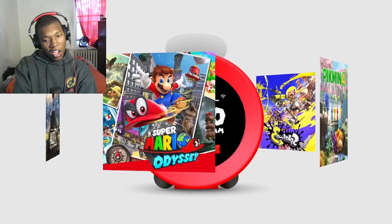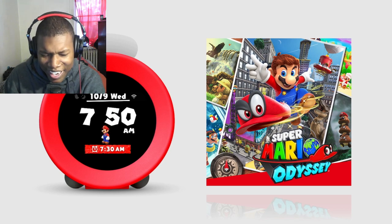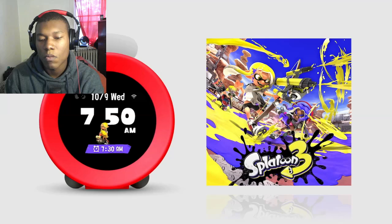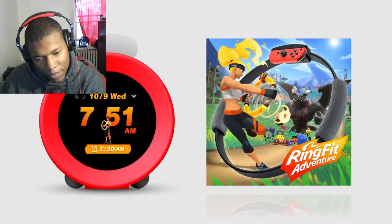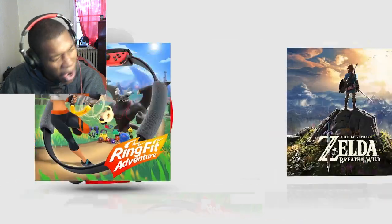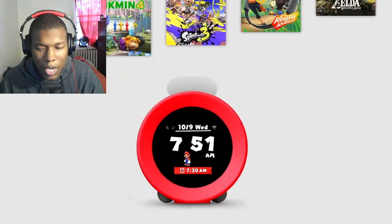You can set an alarm inspired by five games. Super Mario Odyssey — okay, I dig that. Pikmin 4 — no, no, no, not when I wake up. I can do Zelda, especially when I'm waking up. I can definitely do Zelda. Each game features several varieties, all with their own combination of music and sounds.